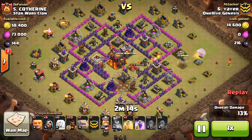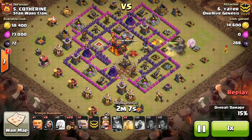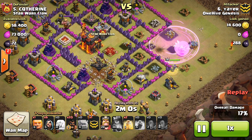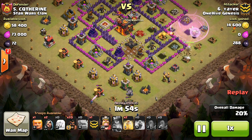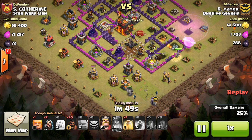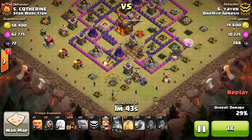Quakes to get into the middle of the base down at the bottom there, just making a big wide gap for his Kill Squad to get in, and then he drops that Rage for the Queen. Turns out he did need it — maybe could have got away without it, but better safe than sorry. The Queen's going to be at full health very easily. Coming in at the bottom now with the Golems, the Queen meets up with the Kill Squad — perfect timing — and then dropping a few Wizards to create the funnel. There comes the CC Golem, everything makes its way into the base, perfect funnel for all his troops.